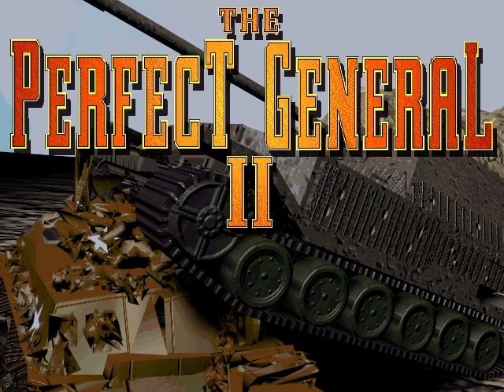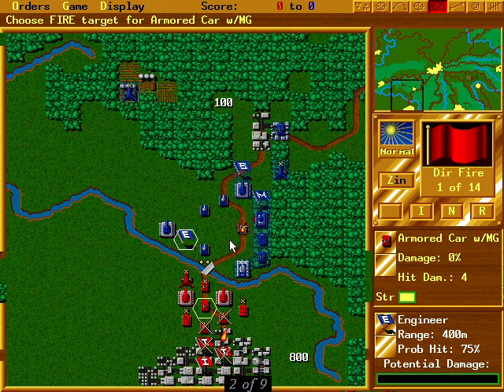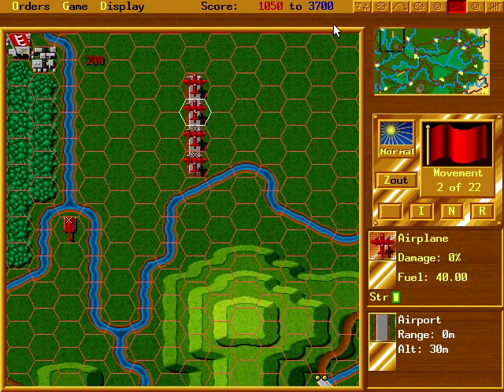Besides, you don't get paid for this if you leave. Hey now, did I say I was going anywhere? Like the original, The Perfect General 2 is a hex-style board game with a basic variety of tanks, artillery, and ground troops. Is that an airplane? There weren't airplanes in the first Perfect General. Yep. The game is pretty much the same as the first with a few minor tweaks and adjustments, all for the better. But when it comes right down to it, this is a move-and-shoot war game.